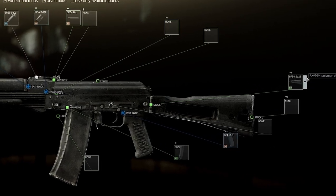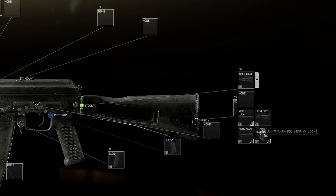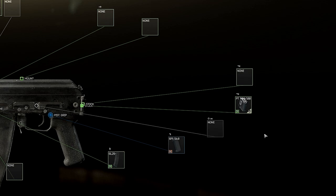Starting at the rear of the rifle, let's equip the PT lock which will allow you to attach the Zenit PT3 stock.